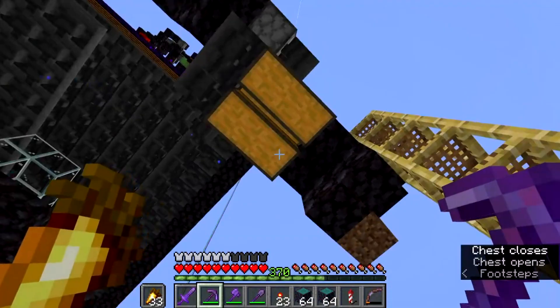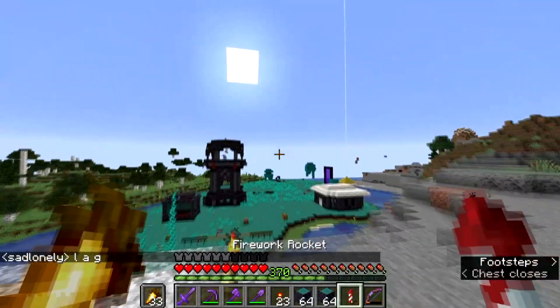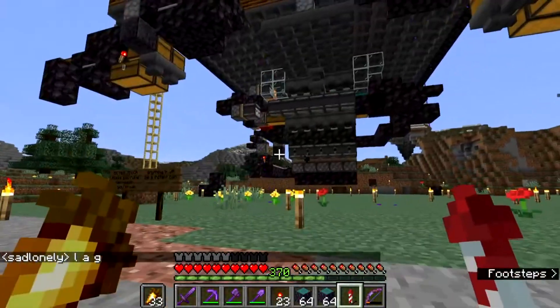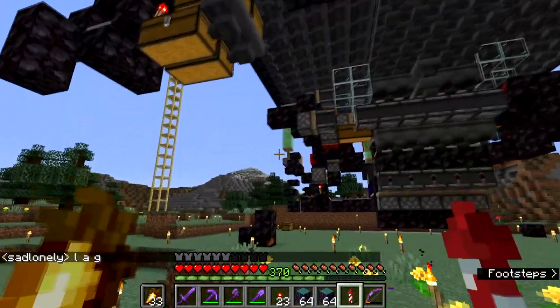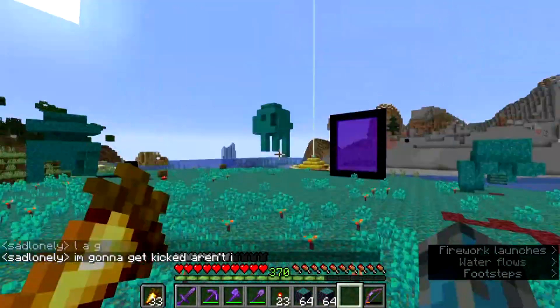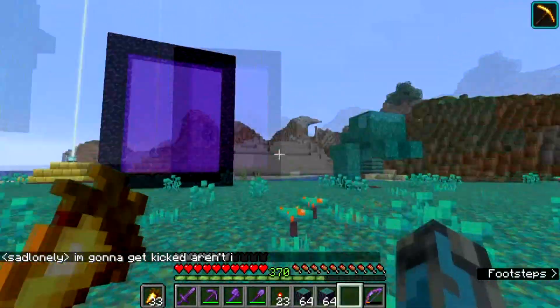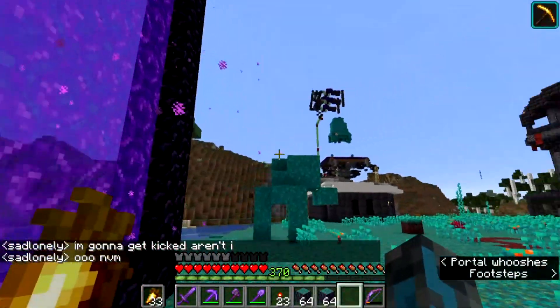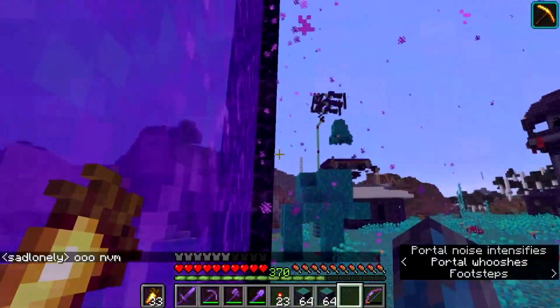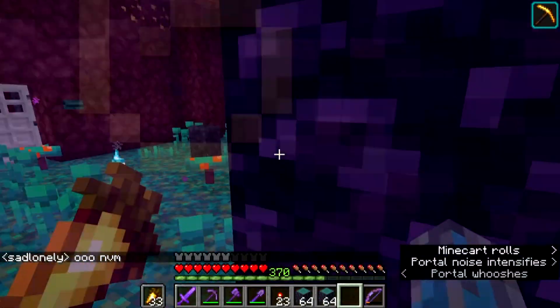Let's take some of this wood — three stacks. I'm going to AFK it overnight. By next episode or the one after, we'll see how much we can get. I need to make sure the farm is off, because if I unload the chunks while the farm's on it's going to break, and that is the one thing I'm worried about with this farm.